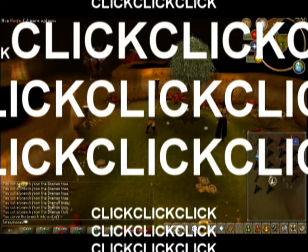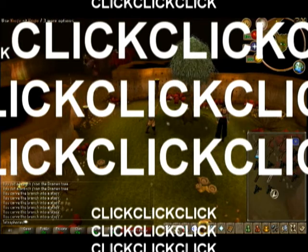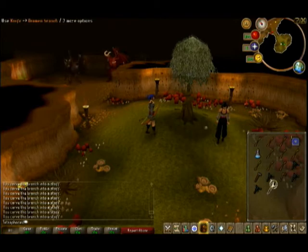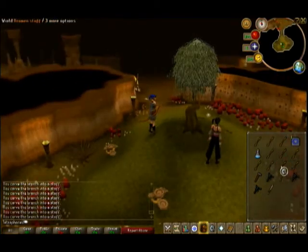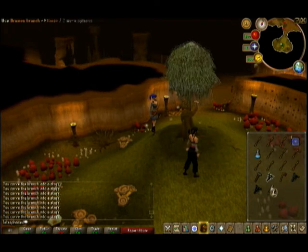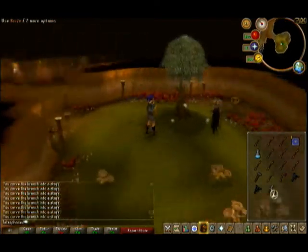Then you use the knife on the dragon branch and you carve it into a staff — just repeat the process. And if you need to get the staff again, you don't need to kill the tree spirit again, just so you know.